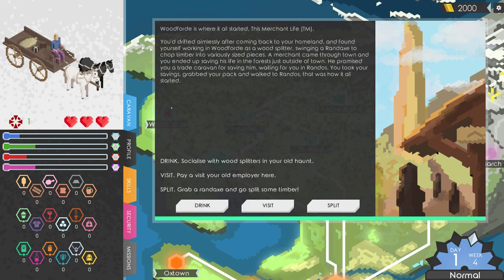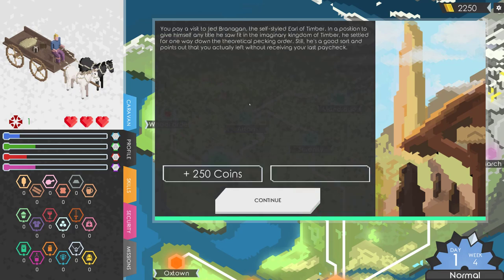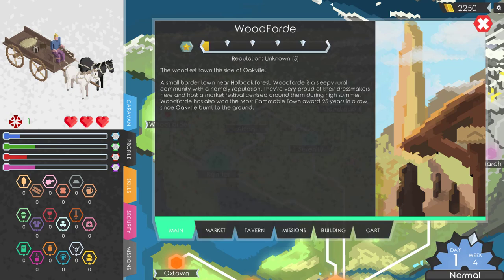Woodford is where it all started. You drifted aimlessly after returning to your homeland, working as a wood splitter in Woodford. A merchant came through town — you ended up saving his life in the forest. He promised you a trade caravan, waiting at Randolph's. You took your savings, grabbed your pack and walked there. Let's visit our old employer. He's the self-entitled Earl of Timber — and it turns out you left without your last paycheck. Nice — 250 gold coins!